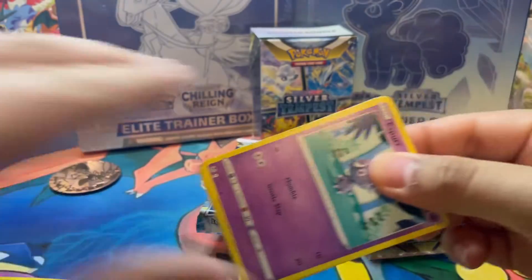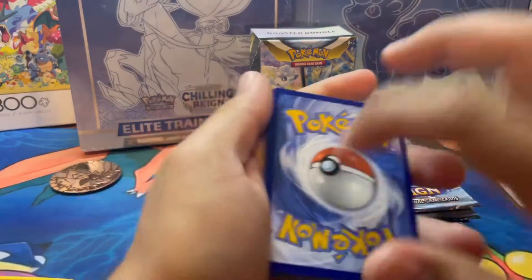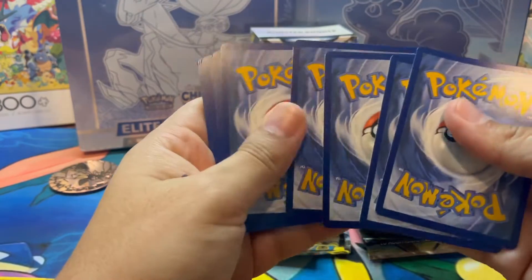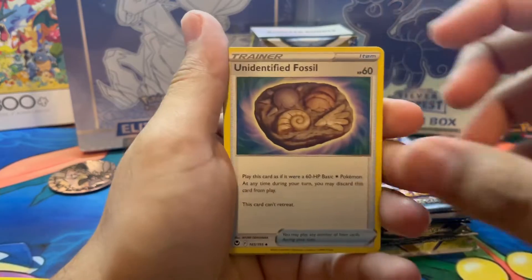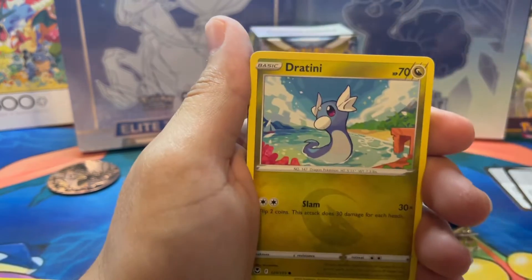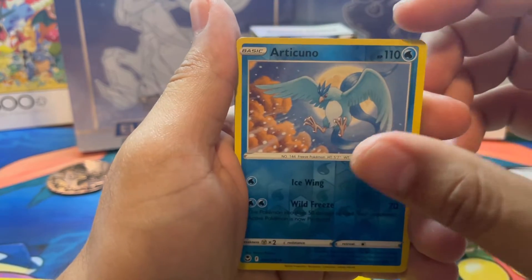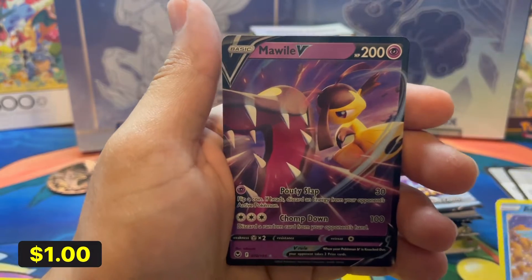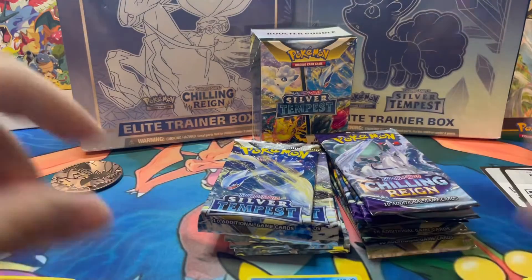Fingers crossed as we get a black code card. Let's go. We'll go ahead and do the card trick for anyone that has a black code card. We got a Dratini, Chinchow, Meditate, Articuno Reverse Holo into a Mawile V. All right, not too bad of a start.